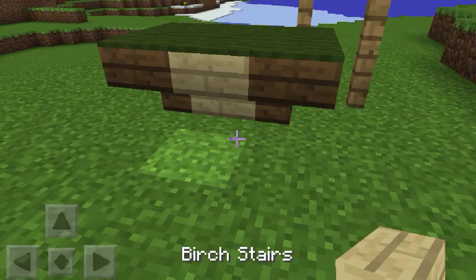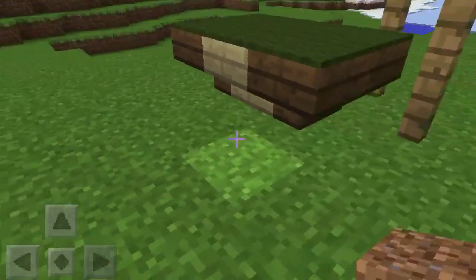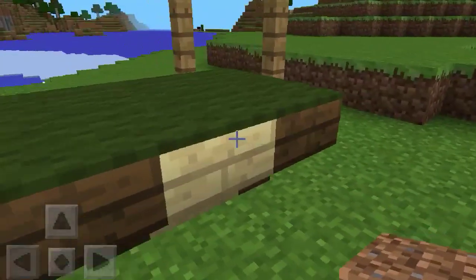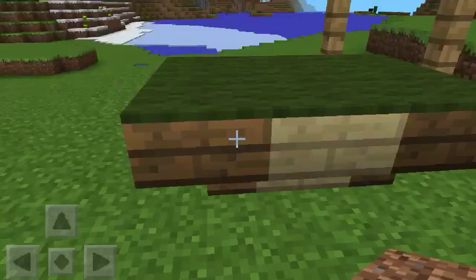Again, you're going to just need four spruce stairs, two birch stairs, six carpets, six fences, and just a dirt block to get the thing going. Thank you guys for watching. Hope you guys have enjoyed this tutorial on how to make your very own pool table, so now you can play pool on Minecraft Pocket Edition.